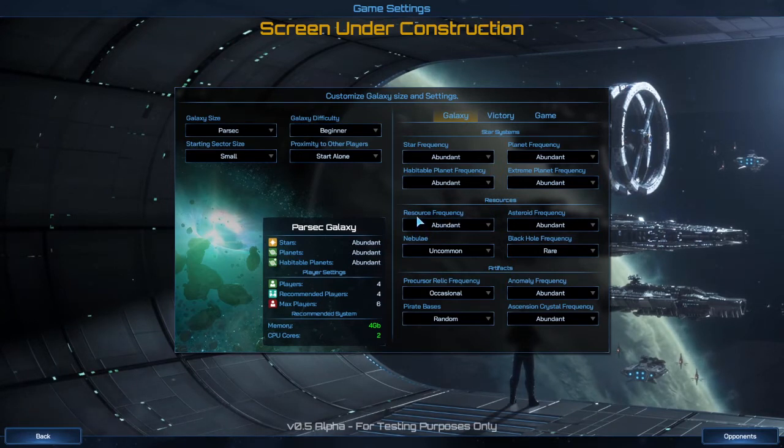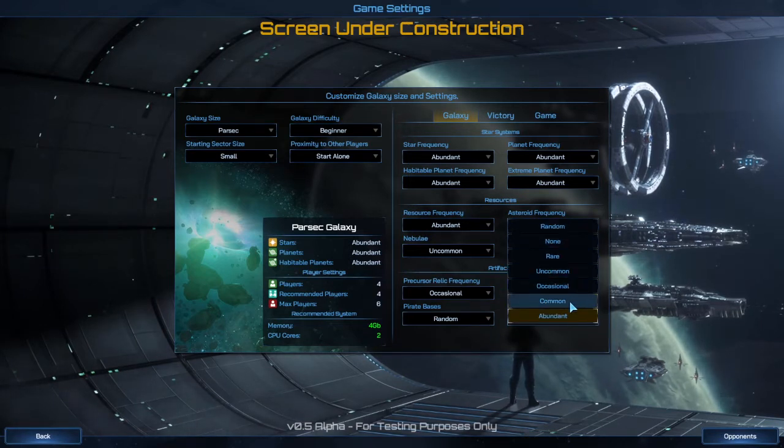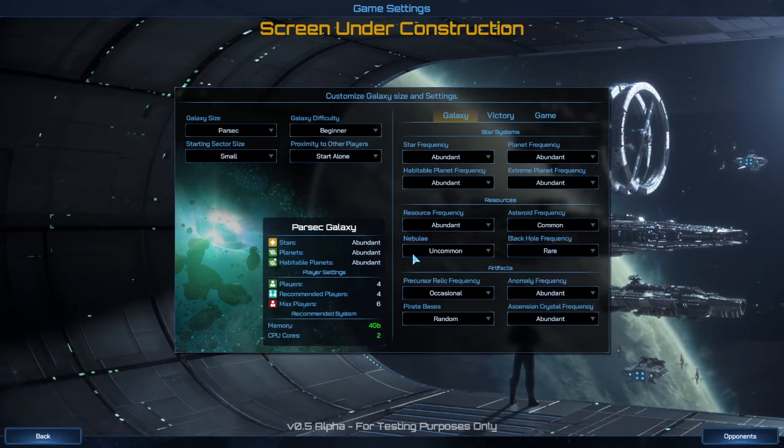Coming down to the resources sections, I'm going to keep that abundant for obvious reasons. Asteroids — they're not exactly the same thing as resources. Sometimes they have good stuff in there, but I'm going to reduce them a little bit. Nebulas just kind of get in the way a lot. And black holes — on a small map you always have to go around them, and I don't want a bunch of black holes in the way, so I'm making them rare.